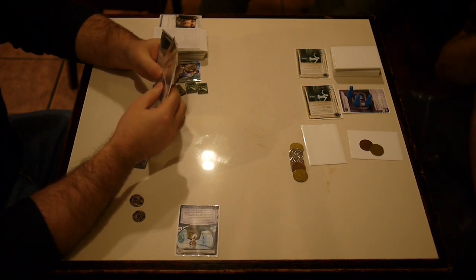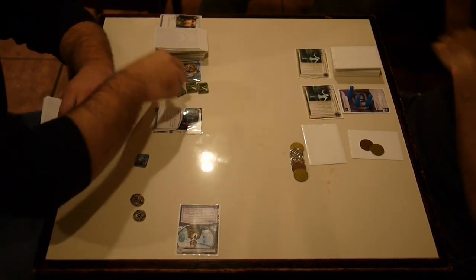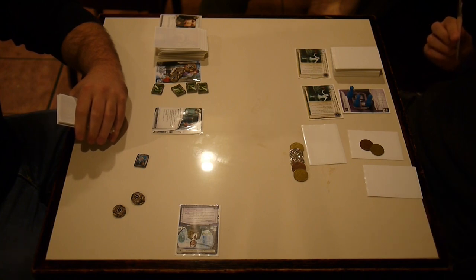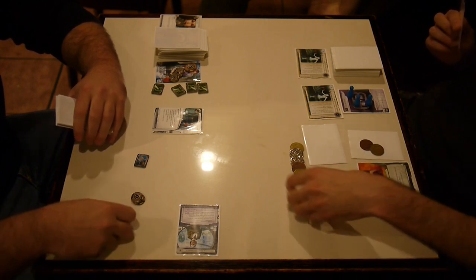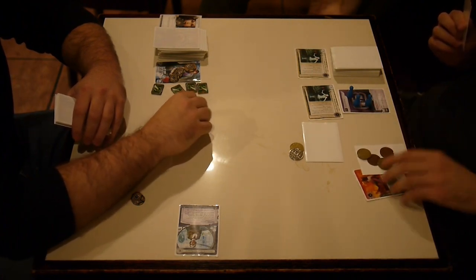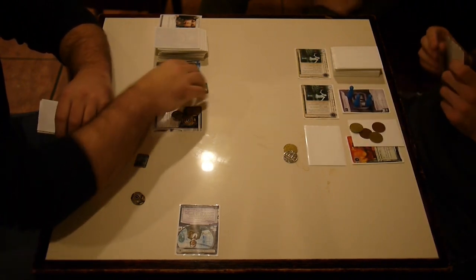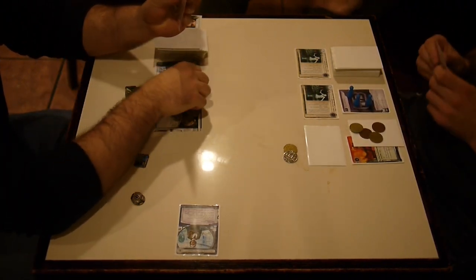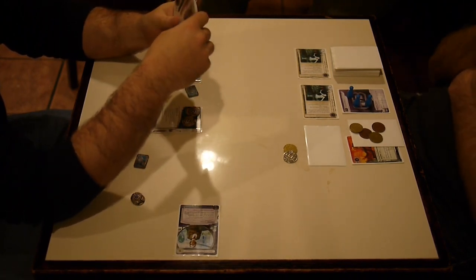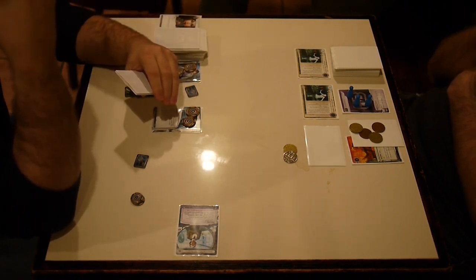You just gotta get as much money as you can. It's really good to have a trace on HQ against a criminal regardless of what kind they are, because you know the account siphon is coming. You don't care about the tag — you just care about dumping their money so they can't account siphon very well. Another key card in the slow advance deck is Simone Diego.